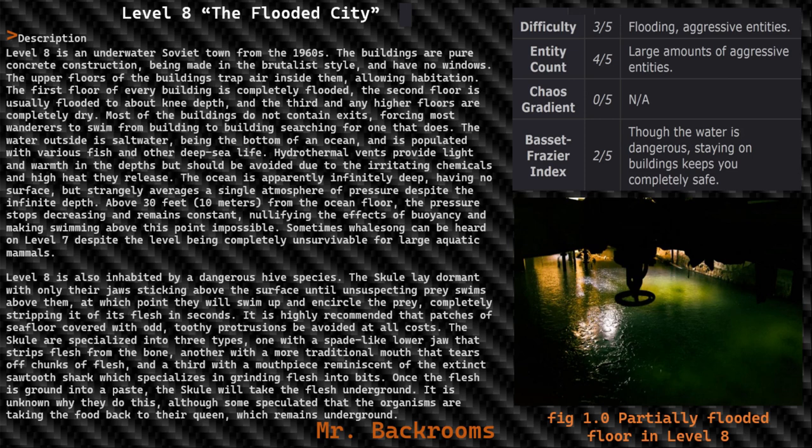Most of the buildings do not contain exits, forcing most wanderers to swim from building to building searching for one that does. The water outside is saltwater, being the bottom of an ocean, and is populated with various fish and other deep sea life. Hydrothermal vents provide light and warmth in the depths but should be avoided due to the irritating chemicals and high heat they release. The ocean is apparently infinitely deep, having no surface, but strangely averages a single atmosphere of pressure despite the infinite depth. Above 30 feet — 10 meters — from the ocean floor, the pressure stops decreasing and remains constant, nullifying the effects of buoyancy, making swimming above this point impossible.